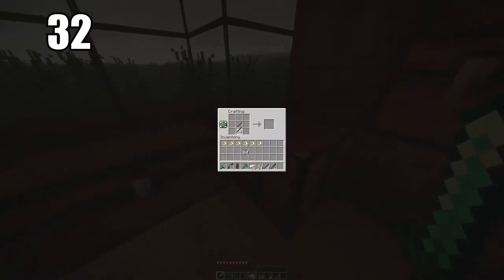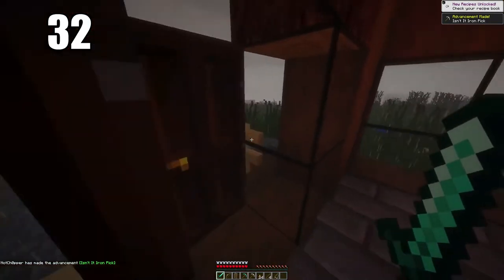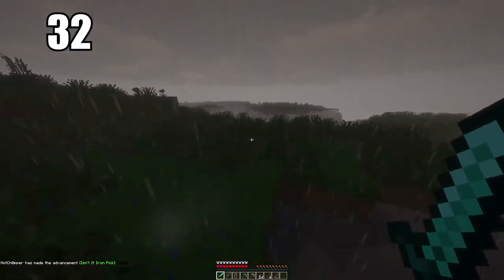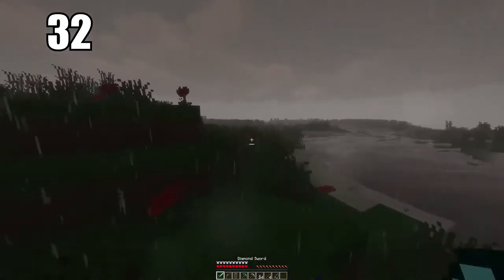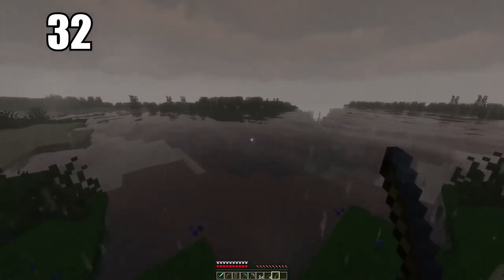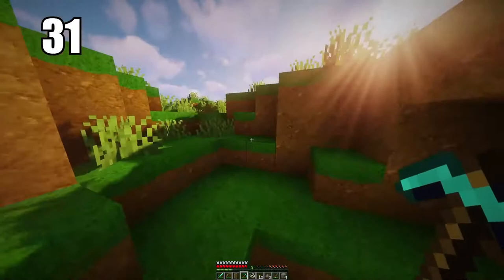Tip number 32: iron is one of the most valuable things in the game, even though it's very easy to find. It's the best multi-purpose ore you can ever have. I recommend using all your iron for everyday tools — your swords, pickaxes, armor. If you have diamond stuff, that should only be used when you really need it. Stock up on iron tools in circulation; if one breaks it doesn't matter because the resource is easy to find.